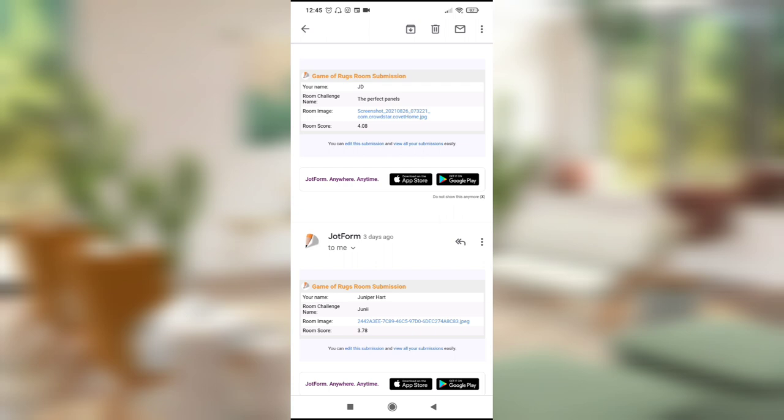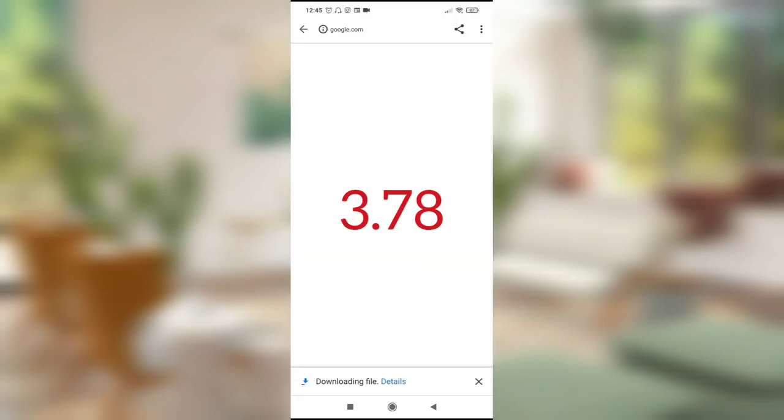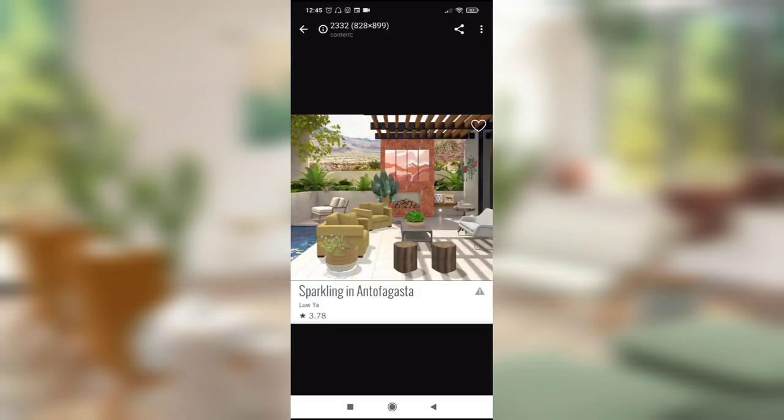The first room we have is submitted by Juniper Heart. The challenge was 'Sparkling in Antofagasta' — I don't know where Antofagasta is, perhaps it's in Portugal. This room got a 3.78, which is soul-crushing. Regardless of the reason, you put forth what you think is your best effort, you send the room in, and you get back a score below a 4 — it's a kick in the teeth.